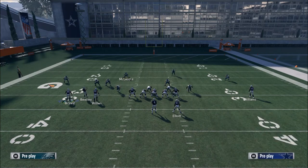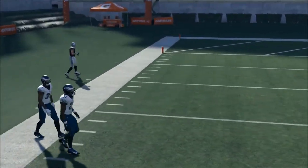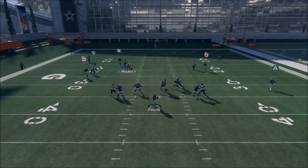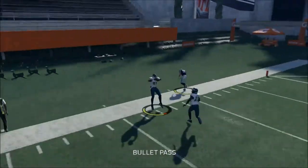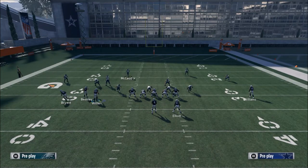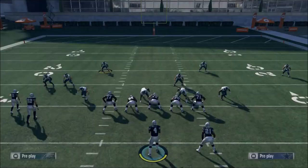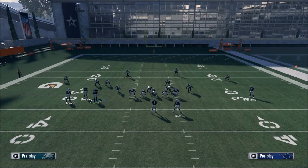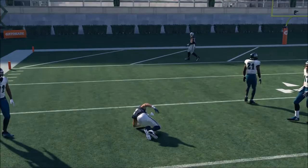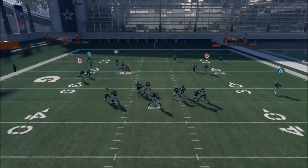Your second read is the corner route — in my opinion one of the best routes in the entire game, because if you throw it right it beats every coverage. You want to throw it at about seven or eight o'clock, a down-and-away pass lead. You've got to get it away, otherwise Cover 4 will take this away. As soon as he breaks to the outside you're going to throw it right there and possession catch it. You see the defender lurk to the inside — that's what makes this play really good.